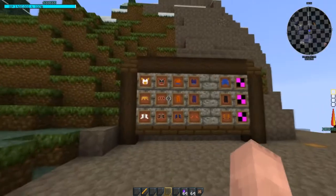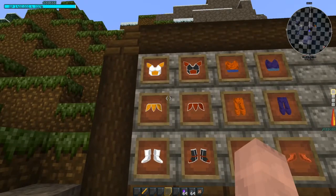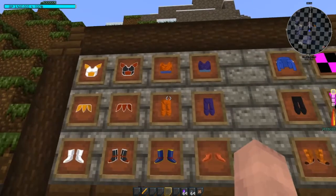To start off, I'll show you guys all the armors we got. We have these four — they are all Saiyan Saga. We have Vegeta, Raditz, Goku, and Piccolo.